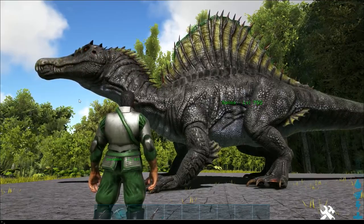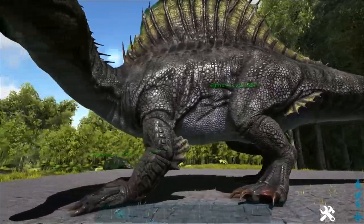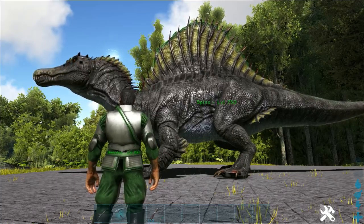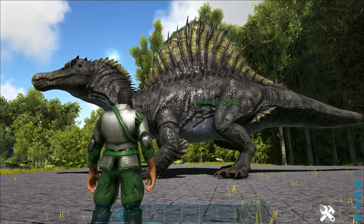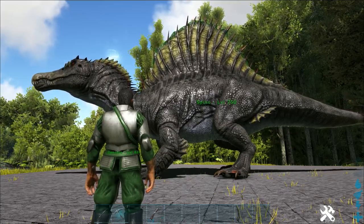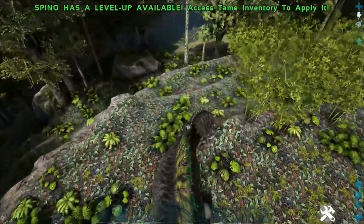Last but not least is the Spinosaurus. It got a model update — I can't tell a lot of difference personally — plus animation updates, texture updates, and new abilities. It gets a water buff when in water: bonus movement speed, turning radius, attack damage, and healing that persists briefly after leaving the water. It also has a bipedal and quadrupedal toggle with right-click, similar to the Iguanodon.